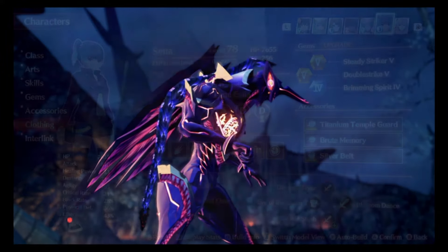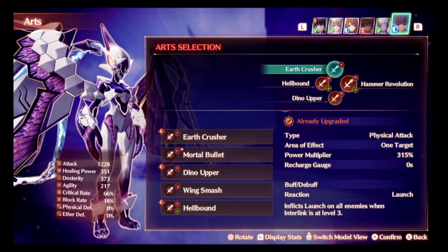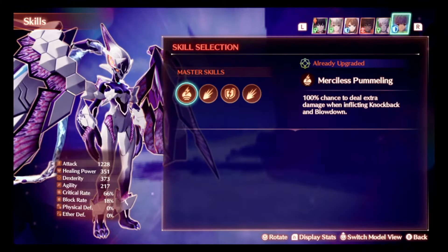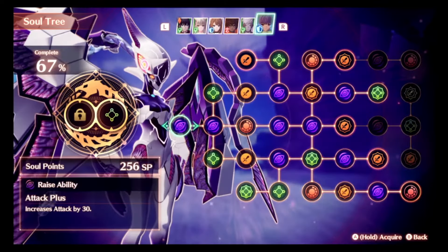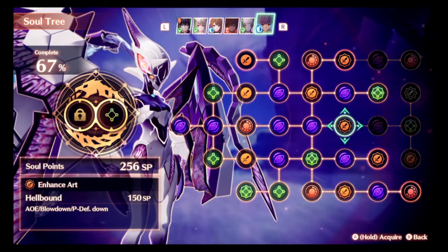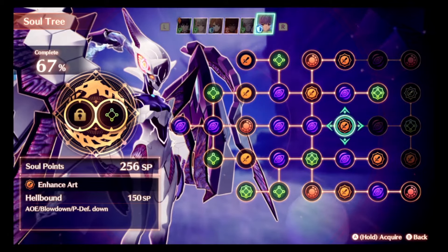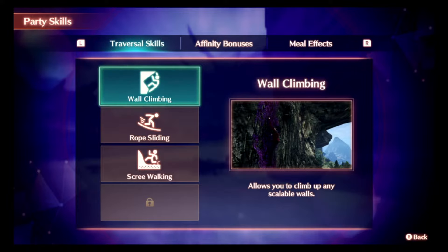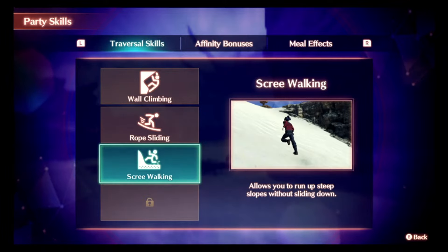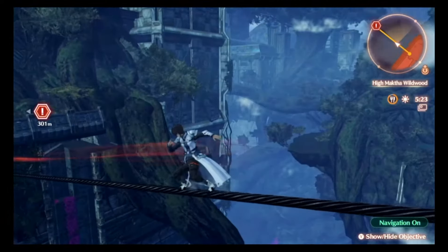The new mechanic added is the interlinking system, where your partner characters combine and interlink with each other. Their soul trees can also be upgraded using soul points — the more you play, the more you unlock and the stronger you become. The game is very well-paced, so things start to click and become second nature. You'll also unlock party skills that help you traverse different areas, like sliding on ropes and climbing on vines.